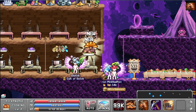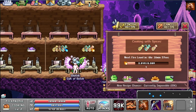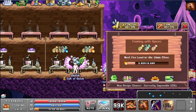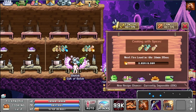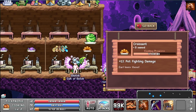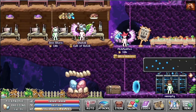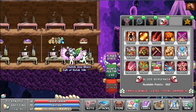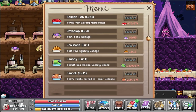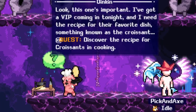We got the wild boar and the croissant! This one had one more to unlock. I guess I have to finish the recipe — but here's the croissant, which we need for the Oinkin quest, and here's the wild boar. The taste test ability helps with unlocking new recipes. We finally unlocked the croissant — it gives pet fighting damage — so we can go do the Oinkin quest.